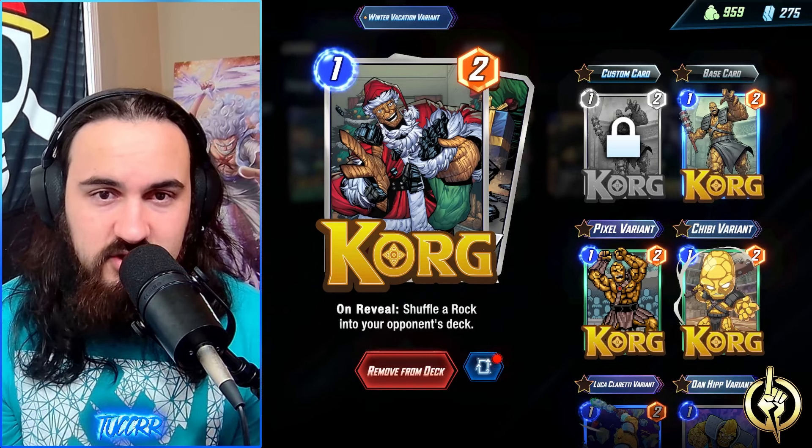We are playing a Darkhawk list, so we do have Korg in here as well. Korg is going to be pumping another rock into your opponent's deck, which limits their draw, shuffles their current draws, and everything too — some Cassandra Nova value as well. So Korg is in here because it's a Darkhawk list.